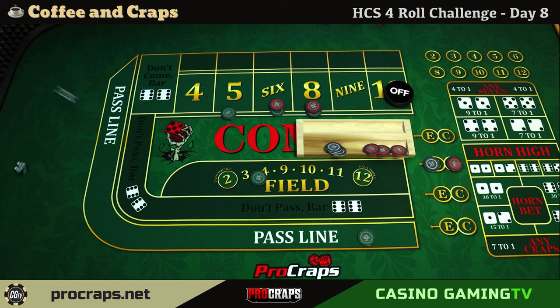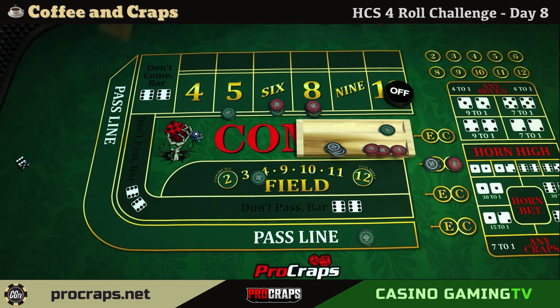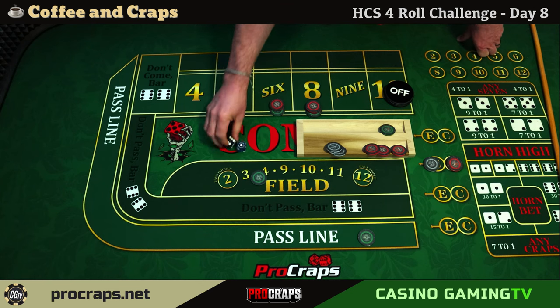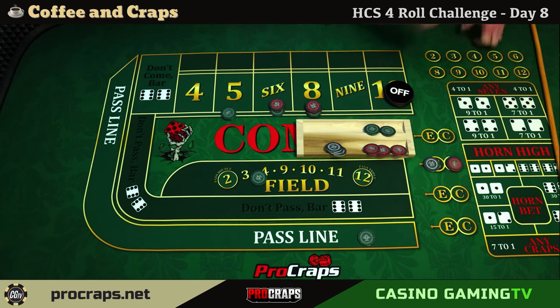Dice are out and we have a six-one, seven on the come out — fantastic! I'll rack that $25 from the pass line. Here we go again — there's another six-one, seven! That's another $50 which is great. We're up $25 now, I've got extra cash to play with, which is fun. We'll put that on the craps numbers on the way out once we get our point established.